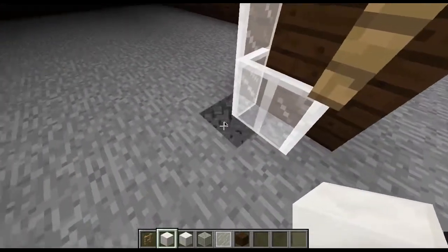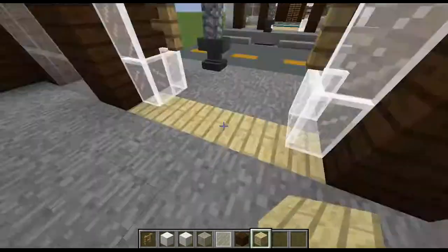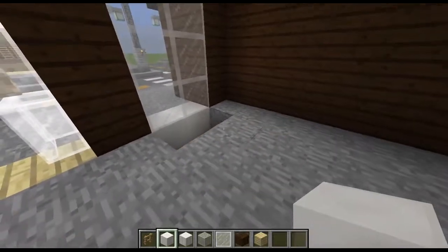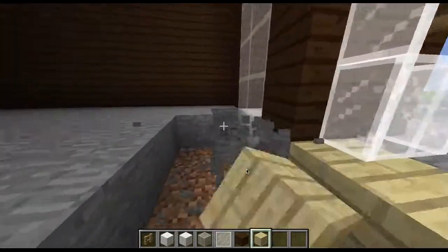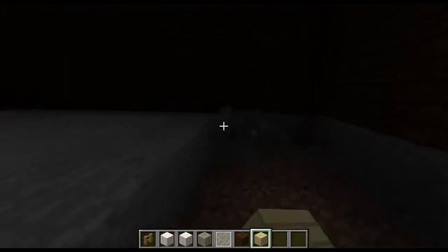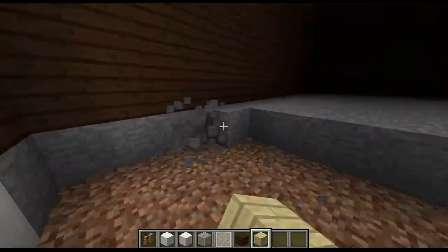Once that's done, go inside. At the main door, break these blocks, then get some birchwood planks and do this. Delete this and take out your block of quartz and place them under the windows, because we're going to be doing the interior now. Break all of this and fill it in with birch wood.